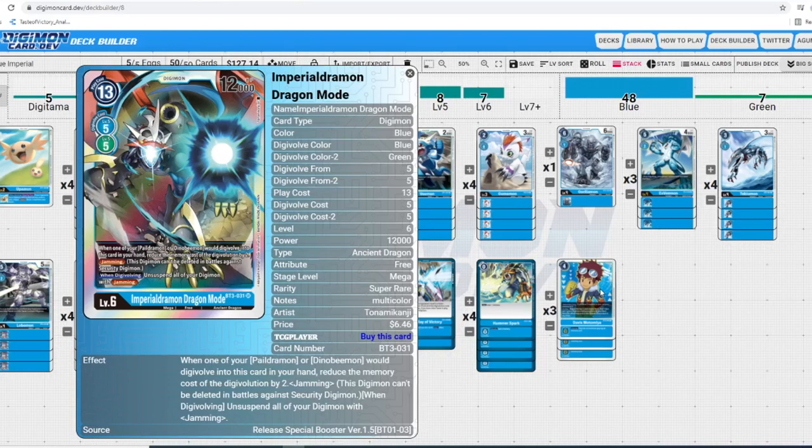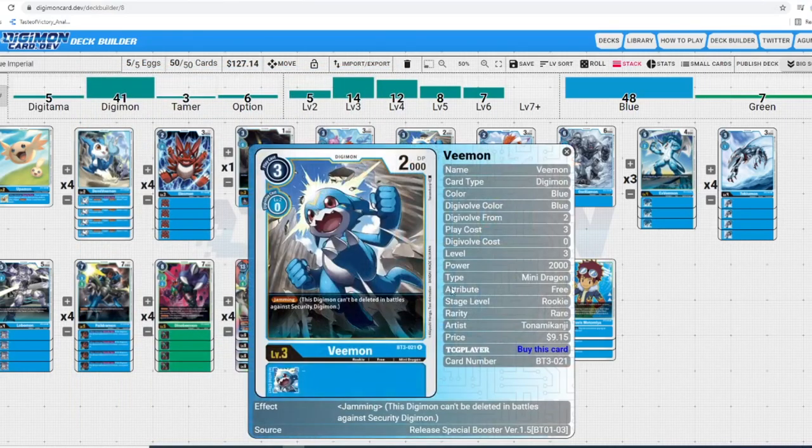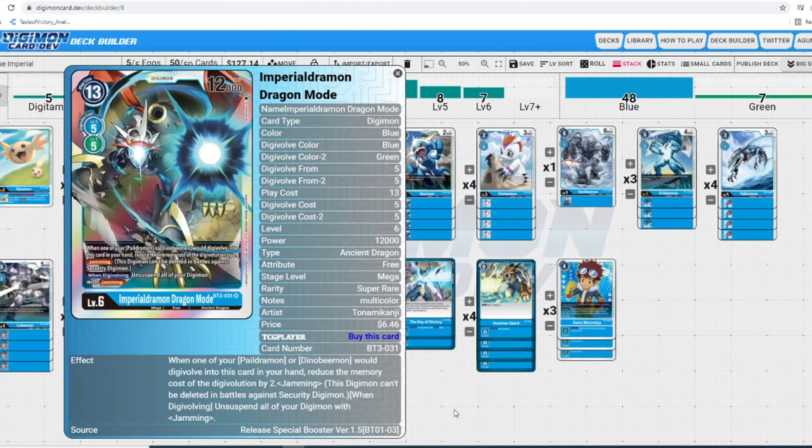He also has jamming, and when Digivolving, unsuspend all of your Digimon with jamming — he doesn't just unsuspend himself, he unsuspends everything with jamming. So if you have another Vmon out on the field, always swing with Vmon first because he'll live with jamming and is now rested. Then out comes Imperial Dramon and you re-stand your whole board — re-stand Imperial Dramon itself and Vmon — and that is huge. A lot of times with that setup your opponent is done; that's so much pressure or often just game. He has 12,000 DP but it doesn't matter since jamming means he's not afraid of Omnimon in security.